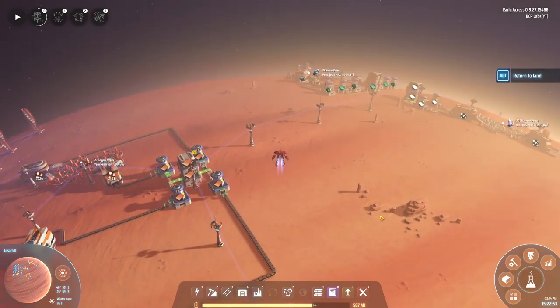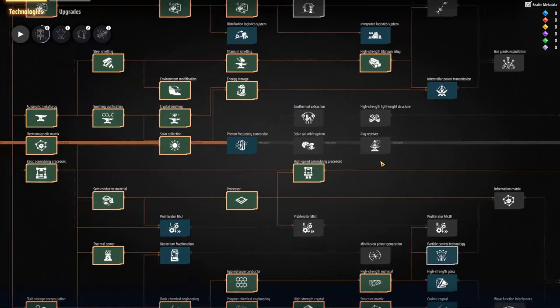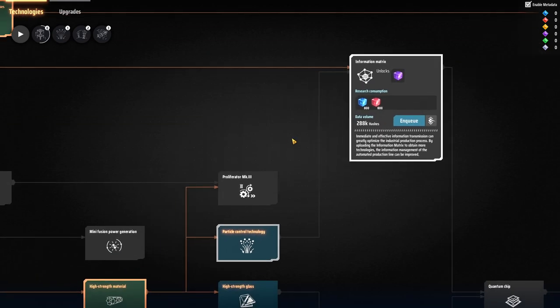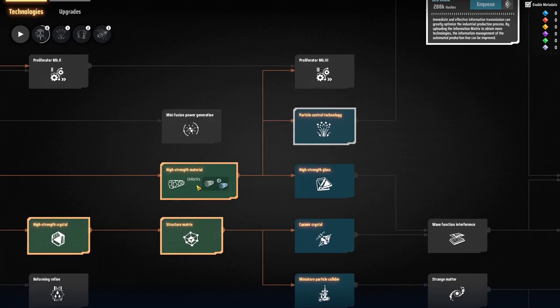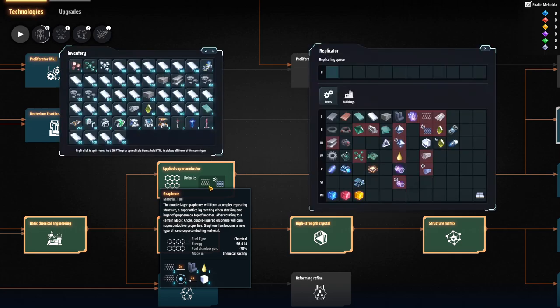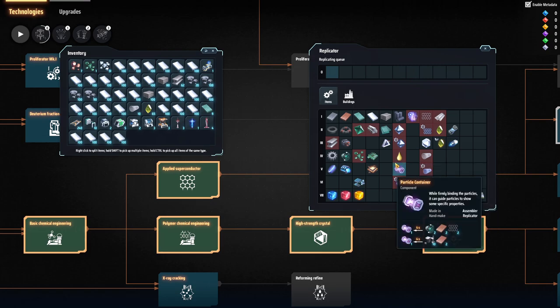What I want to do today - let me land and save some fuel - is try to get some stuff automated and get into the next level of research, which is the information matrix. That needs processors and particle broadband. To get the particle broadband we need plastic, silicon crystals, and carbon nanotubes. The carbon nanotube is made with titanium and graphene. Graphene is made from sulfuric acid and graphite, and sulfuric acid is made from water, refined oil, and stone.